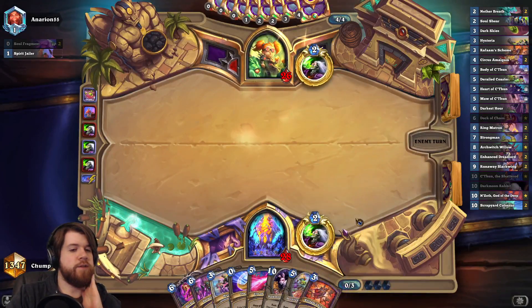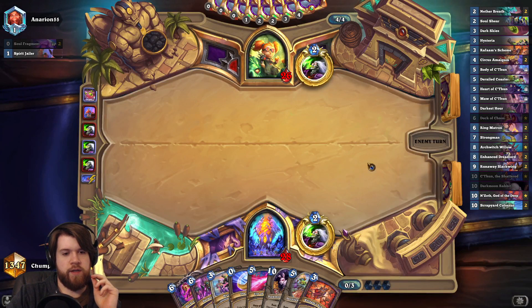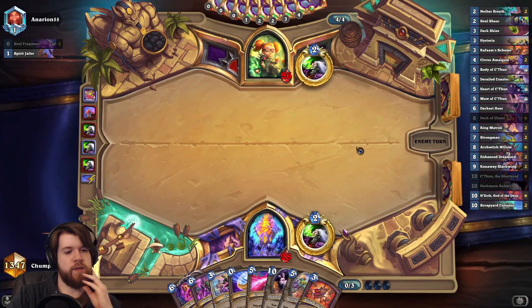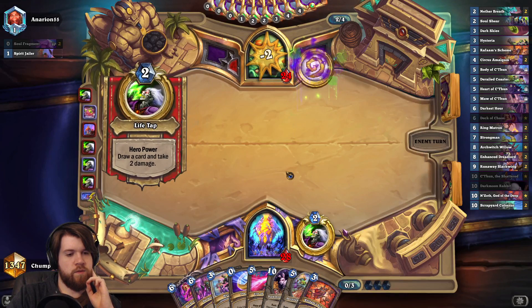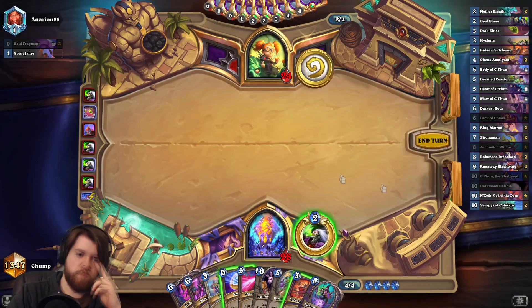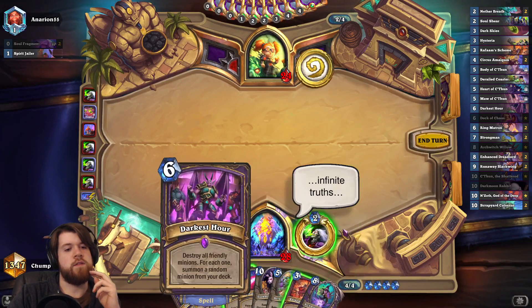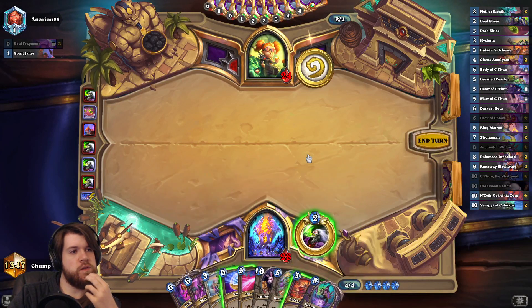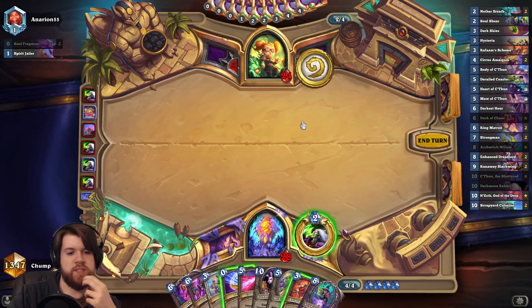I'm going to cast Dark Skies here, because I really want my turn five to be Derailed Coaster. I need to make room in my hand to draw some minions. I guess I can go Derailed Coaster on five, and then if it's not good for some reason, I can always just go Deck of Chaos on six and then Scheme into Darkest Hour on eight. I do have Willow for eight, but I don't have a Demon in hand.